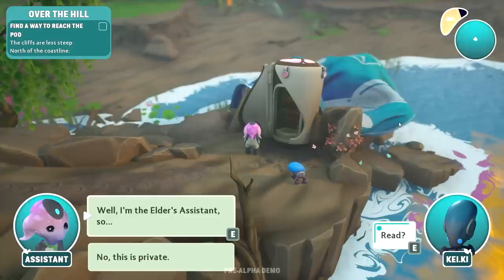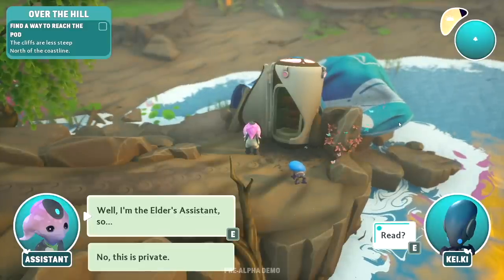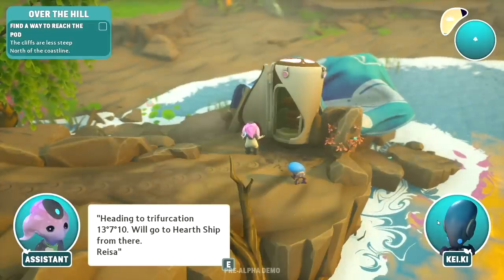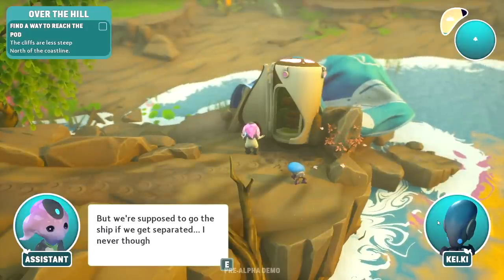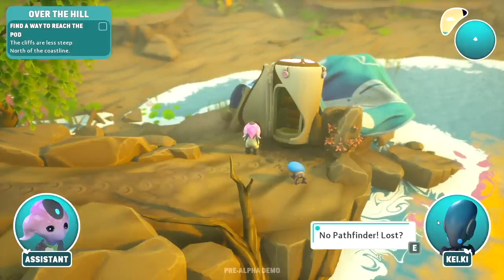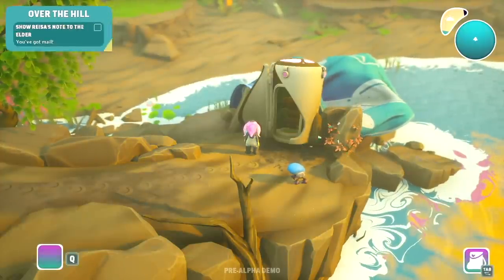Oh thank the Plentiful — Cakey says 'guard pots, builder on ship.' Reza left a note! 'Well, I'm the elder's assistant so—' No, nothing's private in circumstances like this. 'Heading to try frucation' — what is 37-10? 'We'll go to the hearth ship from there — Reza.' Reza, what are you thinking?! We're supposed to go to the ship if we get separated. I never thought Reza would break the rules.